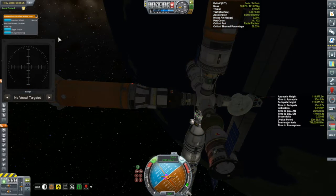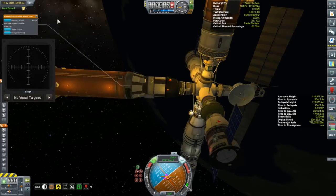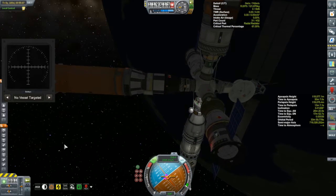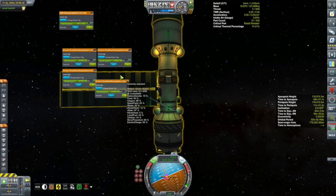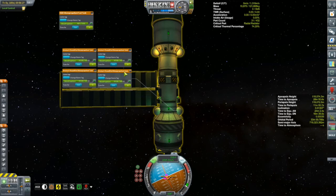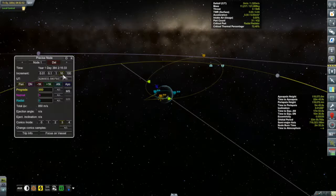We're docked, and with that done we have some resources that need to get transferred over to both the station and to the Korion 1. This thing contains a lot more fuel and monoprop than the Korion 1 will need for just a single mission. Once that was accomplished, it was time to start thinking about our moon transfer.